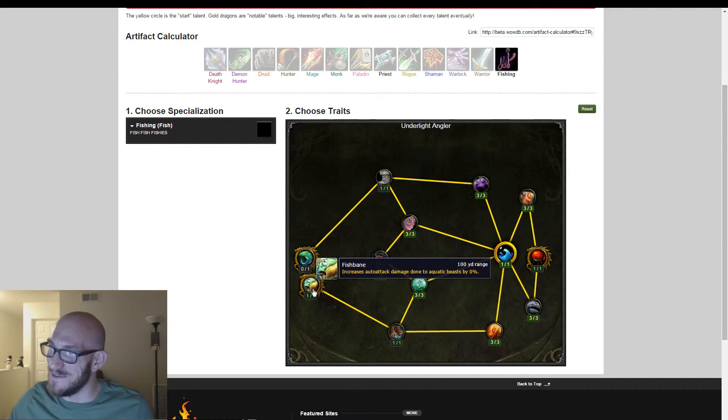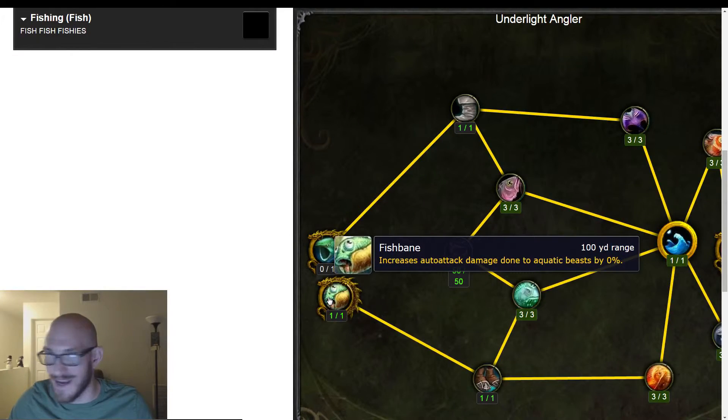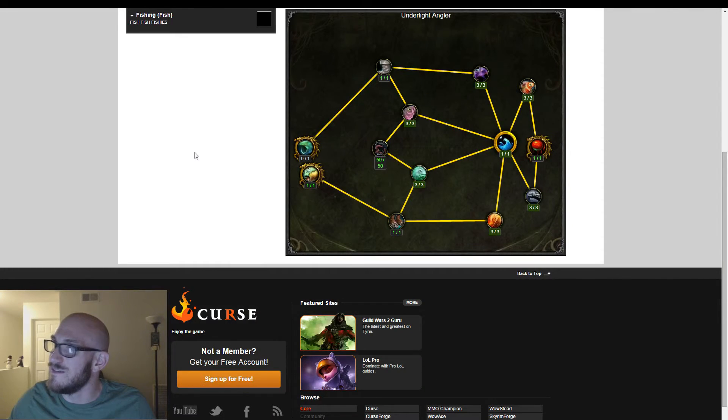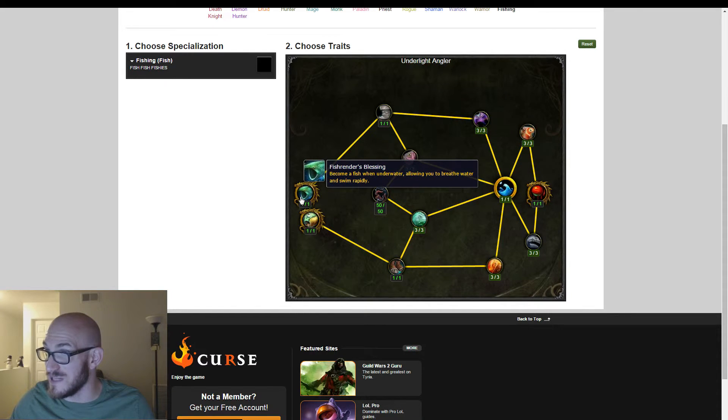Fishbane — increases auto-attack damage done to aquatic beasts. I just love that icon too. Let's zoom in real quick for the sake of that icon — look at that fish. That fish is just like, 'Oh God, help me.' It's having not the time of its life. And then finally, Fish Render's Blessing — become a fish when underwater, allowing you to breathe water and swim rapidly. Just for that alone, that sounds awesome.